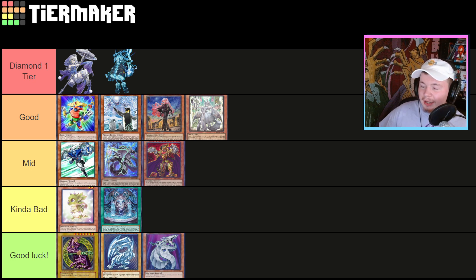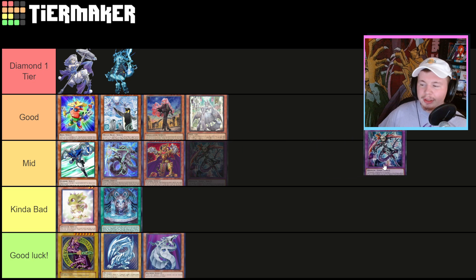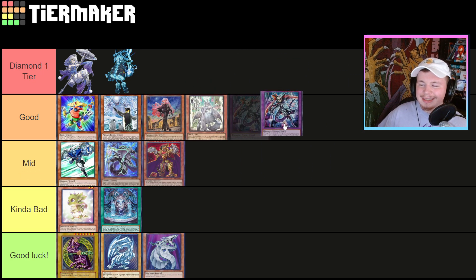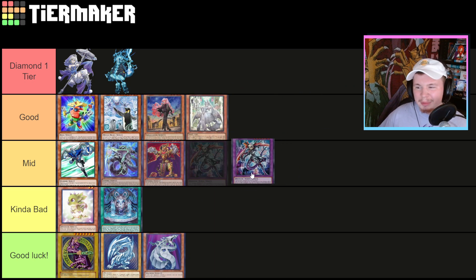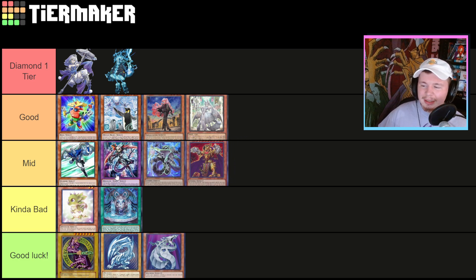Dynomorphia is kind of underrated. Last tier list I put it pretty low, but just like these other back row decks I think back row decks are just in a pretty good place right now. I wouldn't say it's up there with Labyrinth and Exo Sisters because it's not exactly anti-meta, and anti-meta strategies can kind of hurt Dynomorphia. But it's kind of a similar situation — even setting five and passing going second is really hard for Tier Limit to deal with five back row. Dynomorphia is actually quite good at the moment.